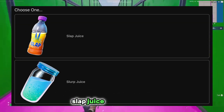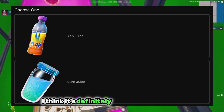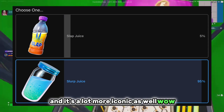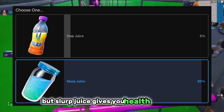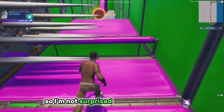Choose one — slap juice or slurp juice? I think it's got to be the slurp juice. It's definitely a better consumable and a lot more iconic. Wow, 95% chose the slurp juice. The slap juice isn't a bad item, but the slurp juice gives you health over time and it's a lot more convenient, so I'm not surprised by that percentage.